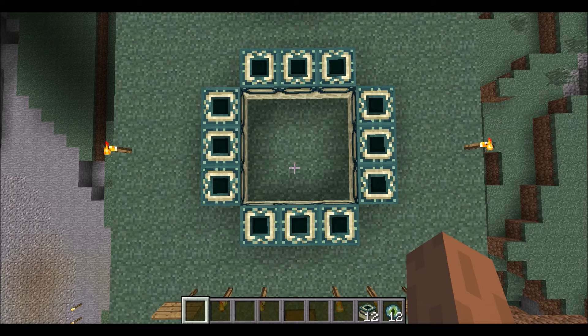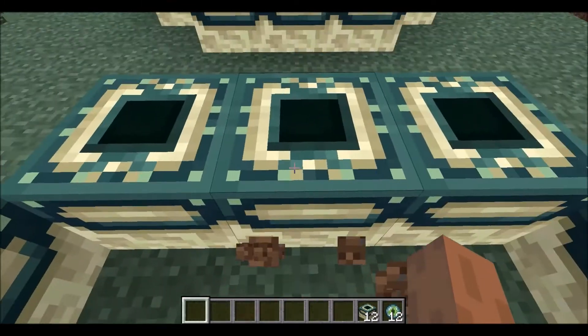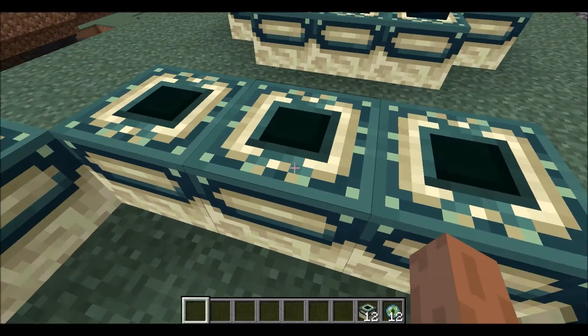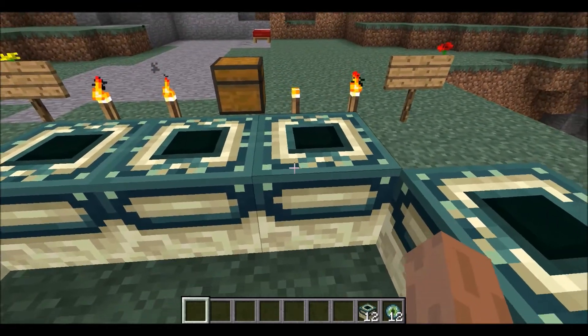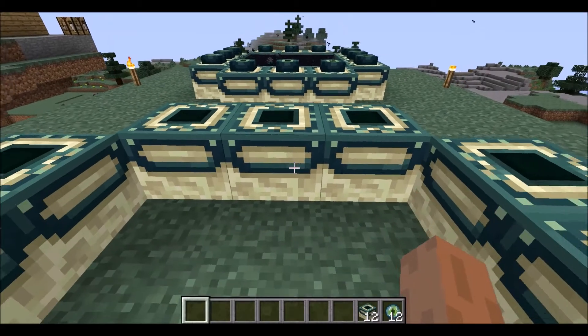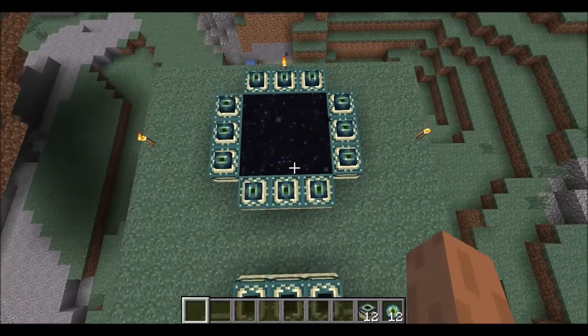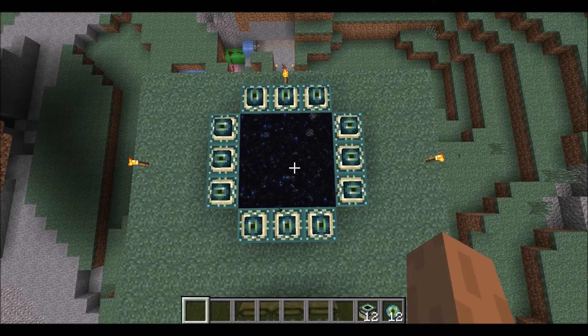So that's the framework of the end portals. Once again make sure that those two little claw things which are here are always facing towards you — on every one they're facing vertically towards you if you're standing inside of the square of the framework. And just for referencing purposes, here is the end portal once it is complete.